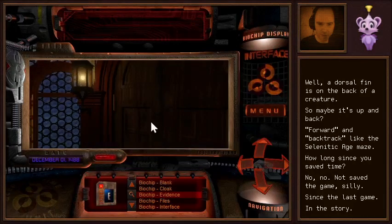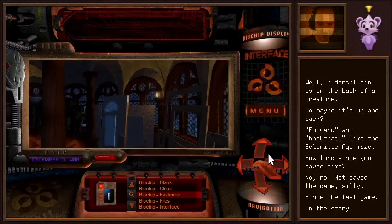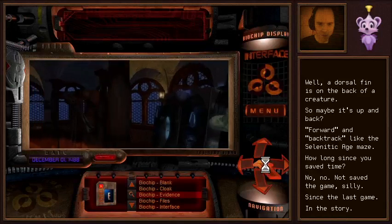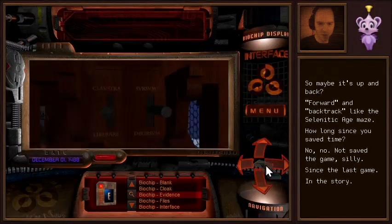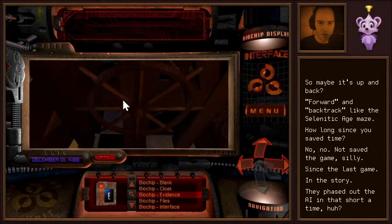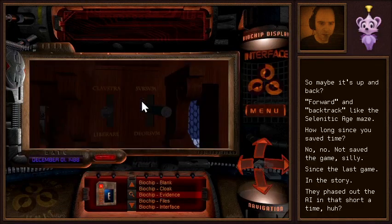Still nothing here. Let's play a little more with the machine, and then I think we'll just jump somewhere else if we have to. Nothing up there. Anything down here? A wheel! Looking is serving us well.